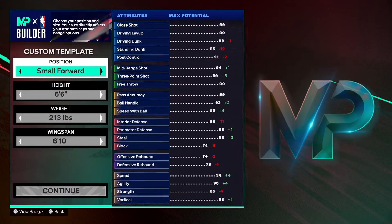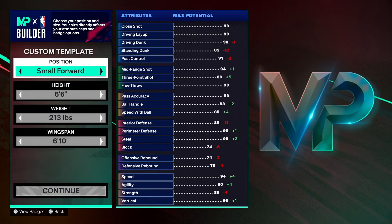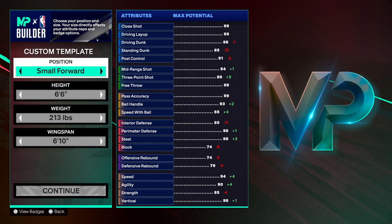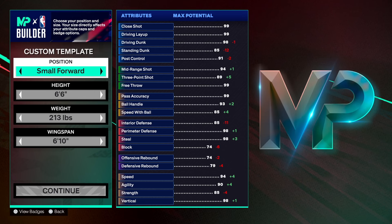As you can see, we are going small forward position with this build — six foot six, one of the best heights in the game. Some people may prefer six-seven or six-eight, that's totally up to you. But I think six-six gives you a good mix — you're not undersized, you're not too slow, you can play multiple positions, so it gives you a good formula to be versatile.